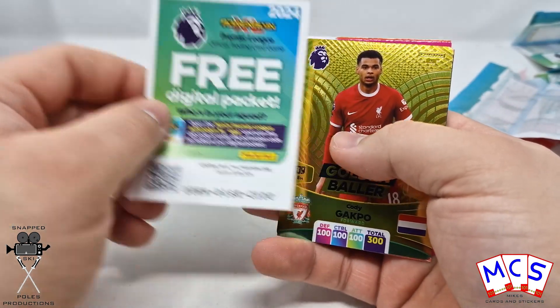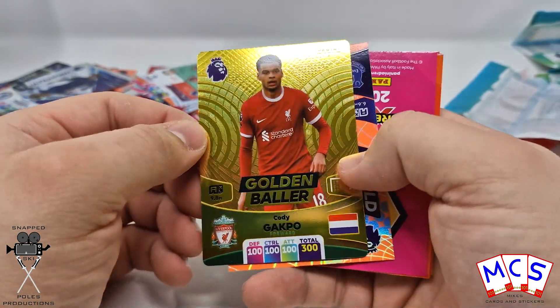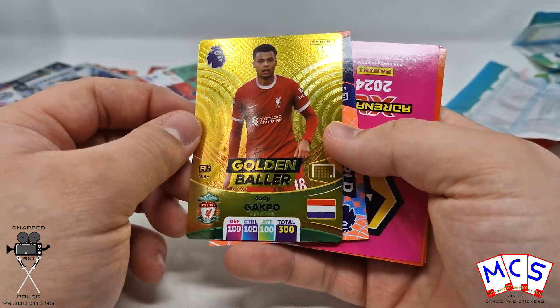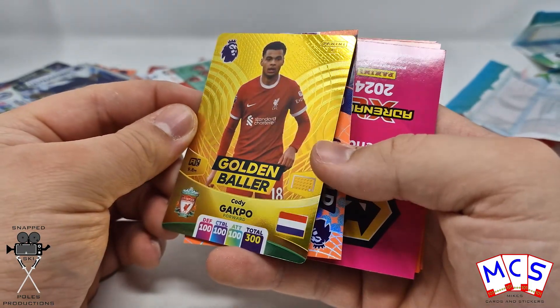Well, well, well — we've got another golden baller! Cody Gakpo, who unfortunately is one of the ones found in the starter pack, so it's not very rare. But nonetheless, it is good to get another one because they are one in 50 packs — that's a pretty decent pull.